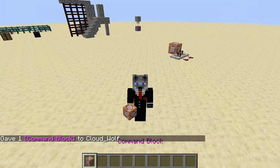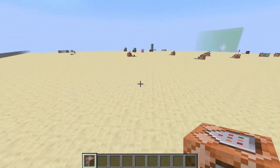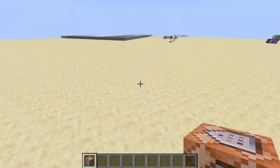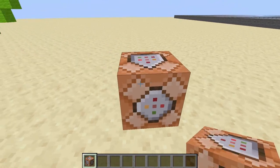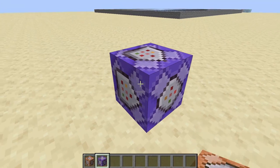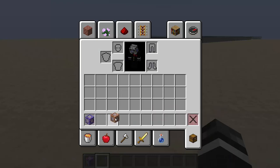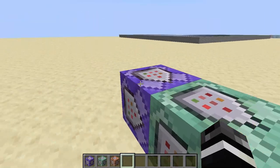So in 1.16 — you have to be in 1.16 or probably above, it will probably work in the above versions — there is some new UUID stuff that you can do and tricks you can do. Anything I do in repeating command blocks, you would definitely want to do in a data pack. I'll just have the commands in the description because it's very small.